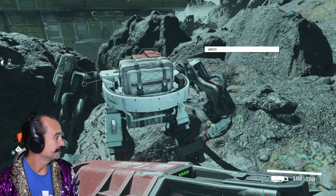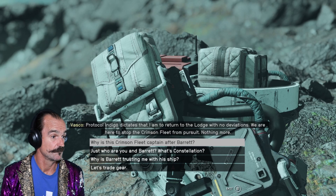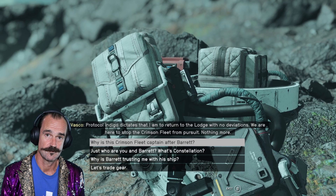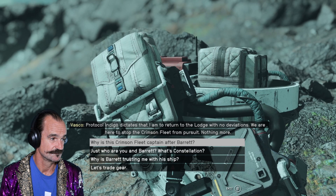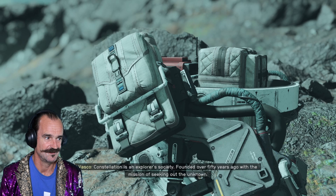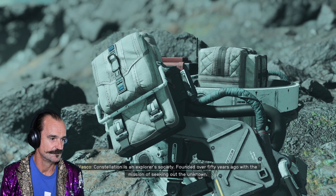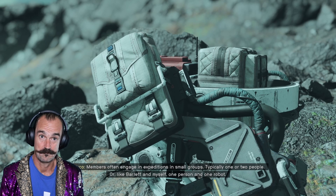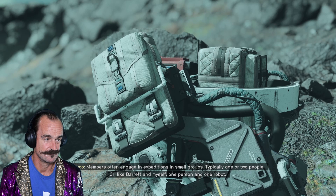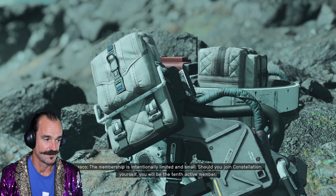This is Vasco, by the way. Vasco, meet everybody. 'Captain, Protocol Indigo dictates that I am to return to the Lodge with no deviations. We are here to stop the Crimson Fleet from pursuit, nothing more.' Constellation is an explorers' society founded over 50 years ago with the mission of seeking out the unknown. Members often engage in expeditions in small groups, typically one or two people - or, like Barret and myself, one person and one robot. Should you join Constellation yourself, you will be the tenth active member.